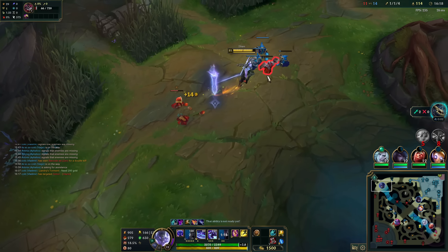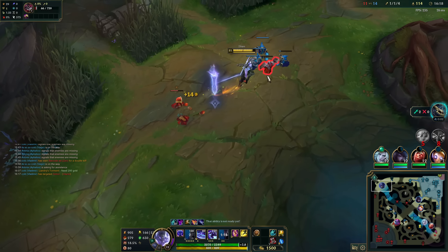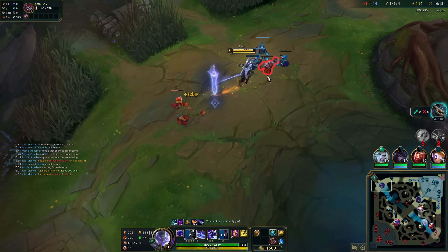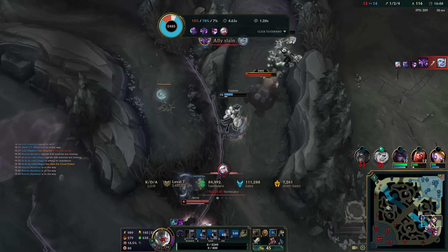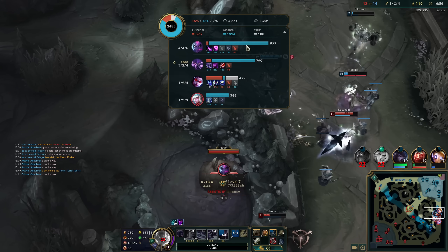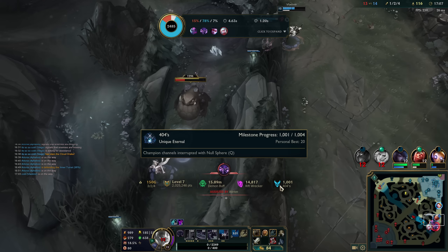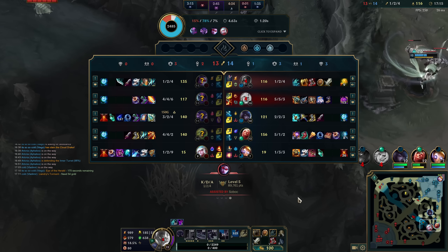And Tiamat was on the wrong hotkey again because I still have not made the change to the item set. Wait, what did I get stunned by? Did she get Condemn on me? She got Condemn on me there - that's insane. She Condemned me in the taunt animation. I think that was my kill, but...